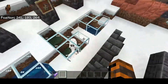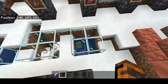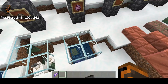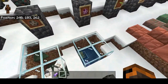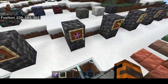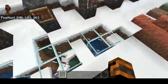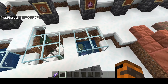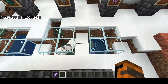Over here we've got the glow squid, the goat, and the axolotls. Axolotls are the ultimate underwater predator — they'll attack anything underwater, including guardians, drowned, and fish. They're quite useful. They don't drop anything if you kill them. You can collect them in a bucket by right-clicking, or pressing on the screen if you're on touch screen. You can't tame them, but they will fight alongside you against hostile mobs. You can breed them with a bucket of fish.